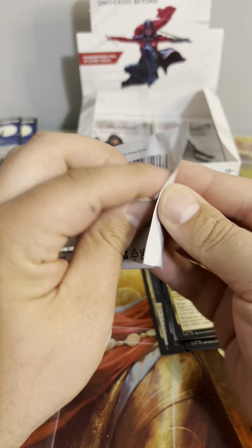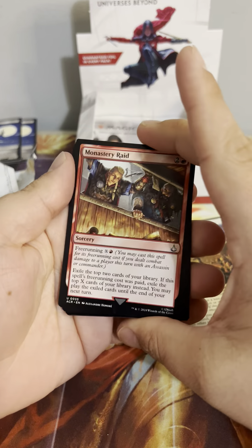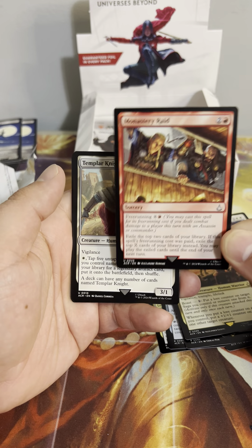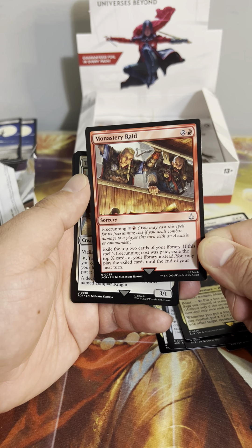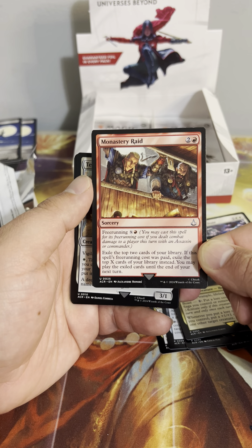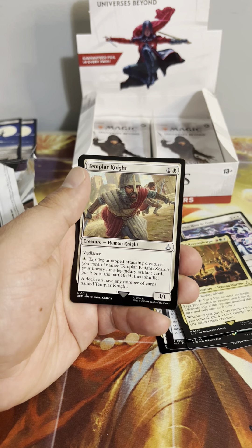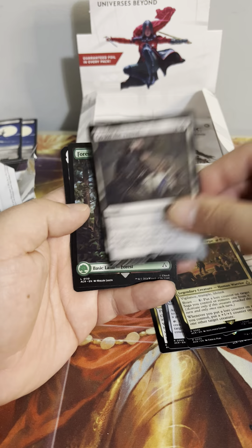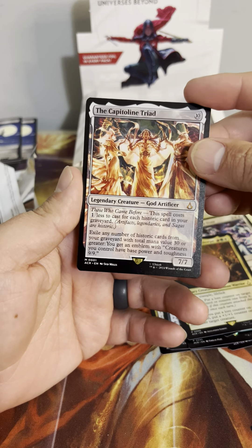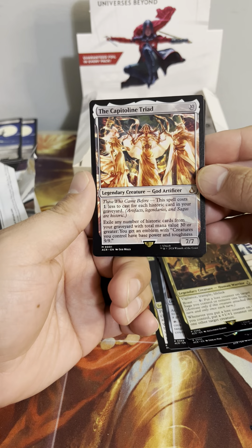We're 15 minutes in and haven't gotten through half the box yet — we need to pick up the pace. Normally try to keep these about 15 to 20 minutes but it's the first time we've seen these. Monastery Raid — exile the top two cards of your library; if the free running cost was paid, exile the top X cards instead; you may play the exiled cards until the end of your next turn. Templar Knight, Go for the Throat, Forest. And we got the Capitoline Triad!